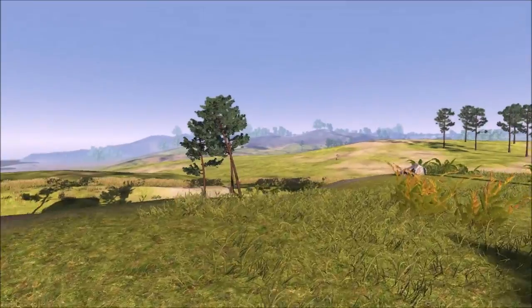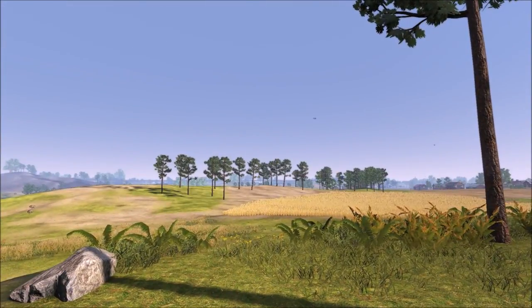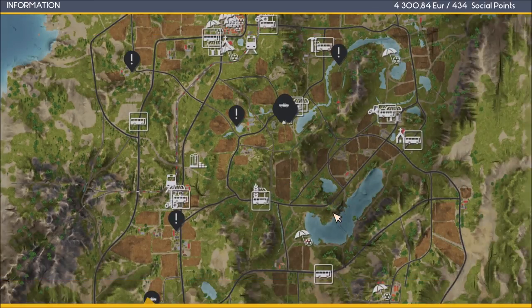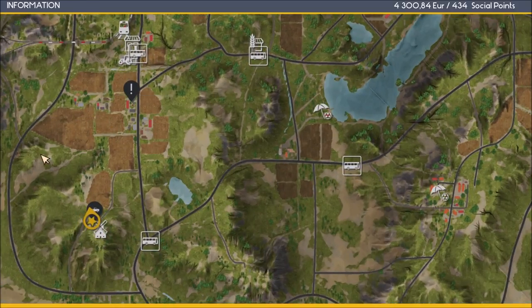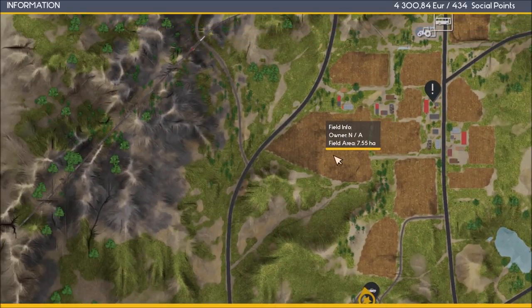Okay, so we're at the old mill. There is a chest — if you move from the driveway, come over to this little shed behind here, you'll find a chest, and yes I got it. Just thinking about that horrible field I had to do before — 7.55 acres or hectares — and I think I got like 11,000 or 13,000 social points from that.